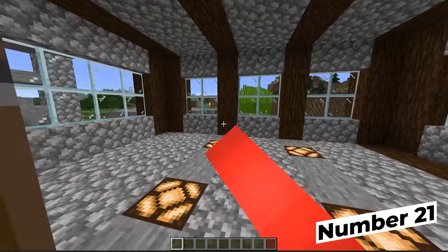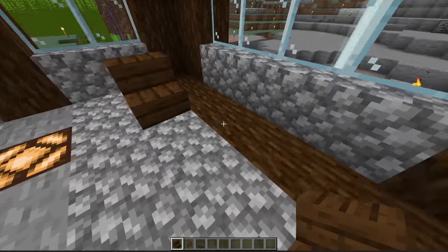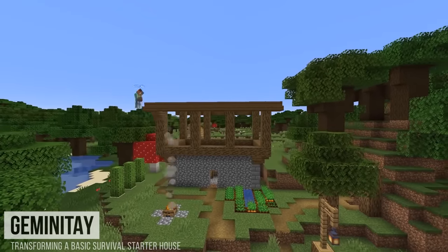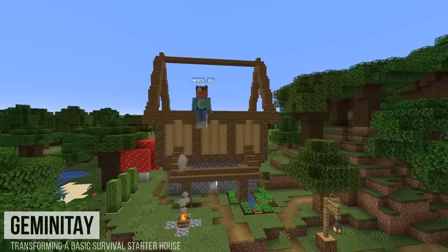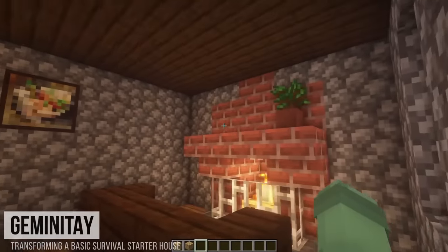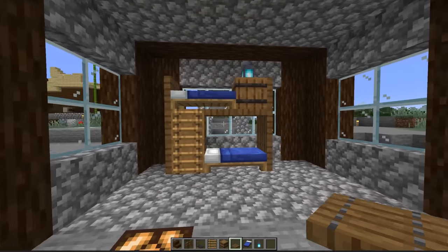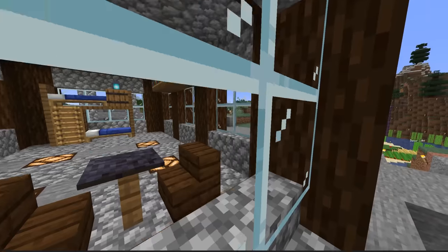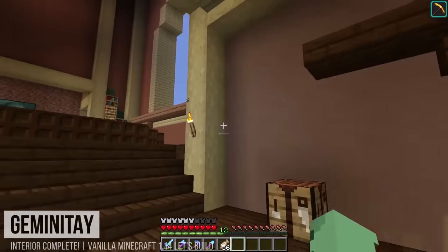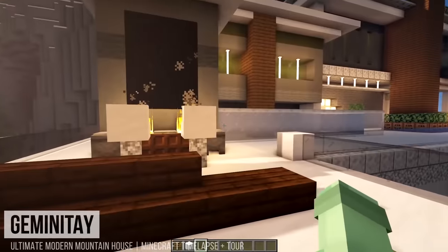When you're doing a build, you should never neglect the interior design. I get it — sometimes it can come across as tedious, and building the exterior definitely makes more of a first impression. But once someone looks past that wow factor and gets into the nitty gritty of what you're actually building, going the extra mile with the little details are going to be the big, small things that everyone notices. That'll help keep your build in the upper echelon. Even just adding a few little details is going to make it look so much nicer — it really turns that modern house into a modern home.